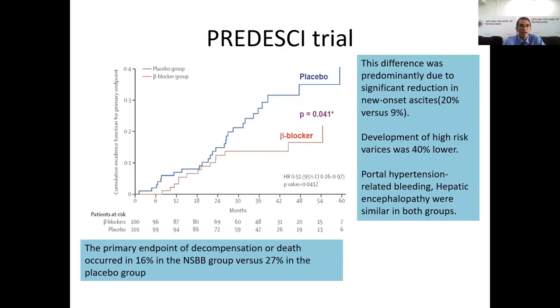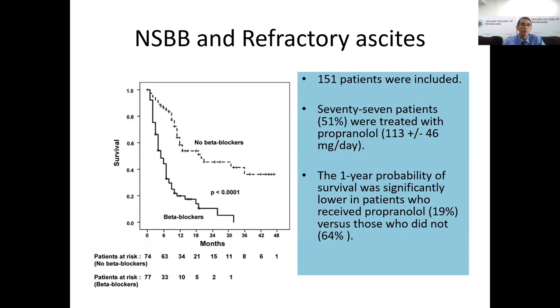In a previous trial with compensated cirrhotic patients, portal pressure gradient was measured using invasive methods. Patients with clinically significant portal hypertension who received non-selective beta blockers had less incidence of new-onset ascites and reduced development of high-risk varices. However, in refractory ascites patients, non-selective beta blockers were associated with reduced survival.